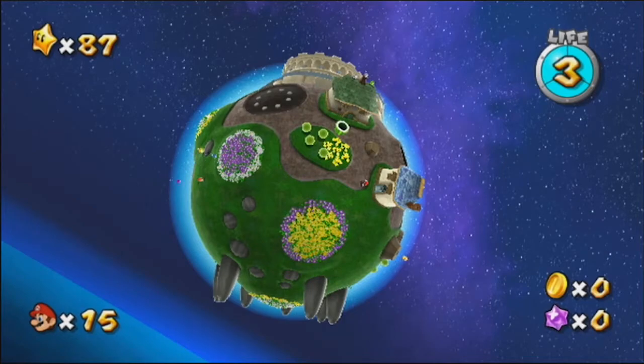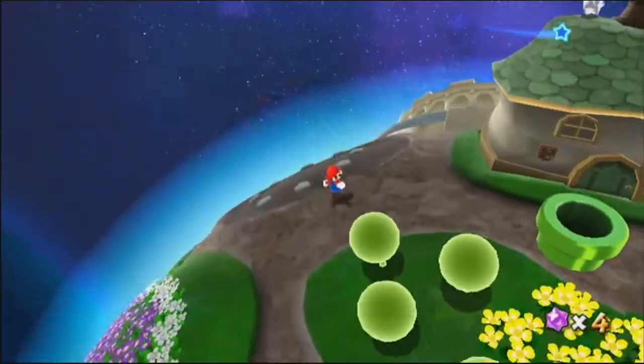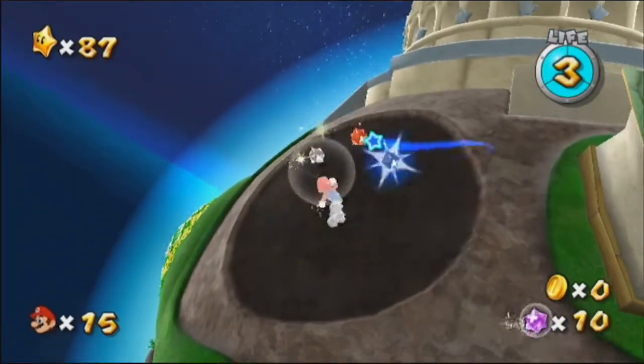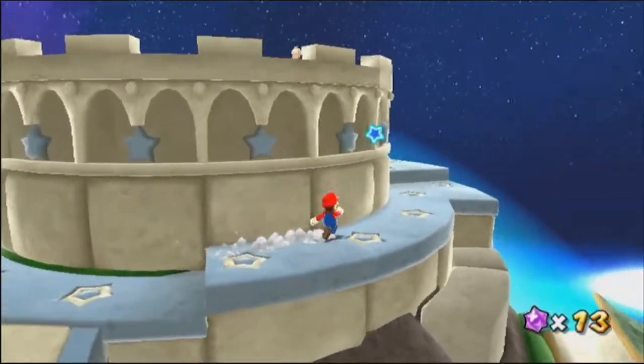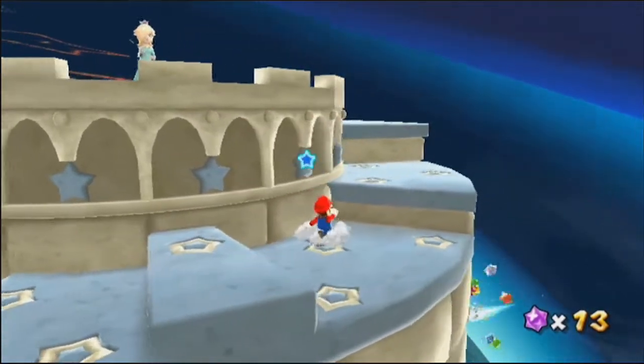And we're welcome back to the Gateway to the Starry Skies. We were only here briefly, but it's still a familiar sight. It's still very peaceful and beautiful. Some things are already here so we don't have to worry about that. Let's head up here and speak with Rosalina once again.